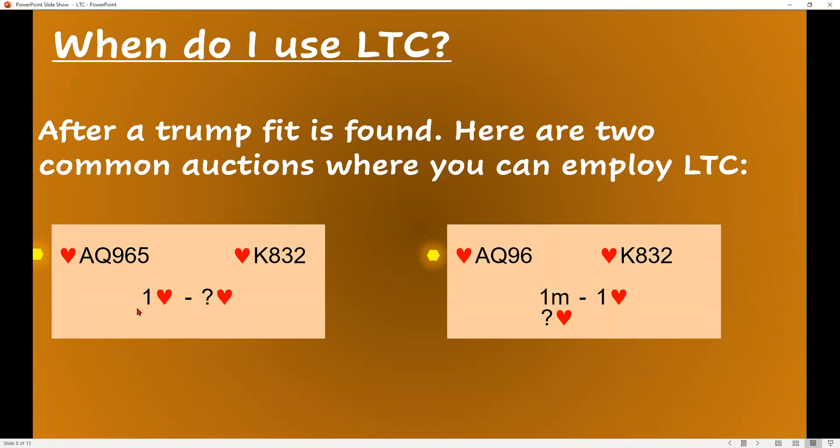Here are some common auctions — and they happen all the time. One heart, some number of hearts by partner — you can now employ losing trick count. Same thing if you open a minor, partner bids a heart, and you're going to bid some number of hearts — that can also be based on losing trick count.